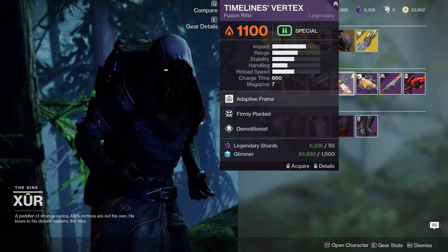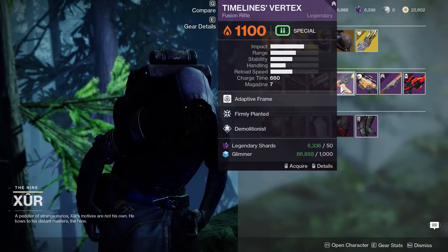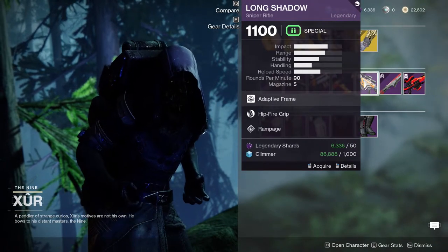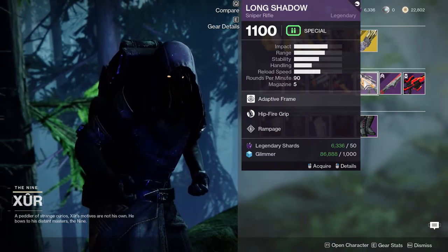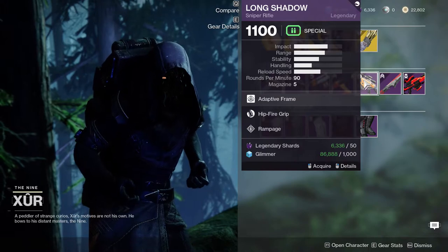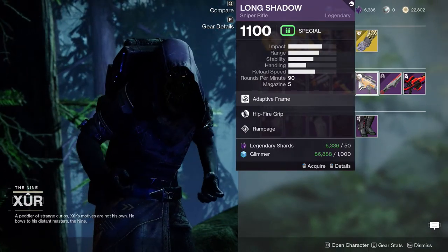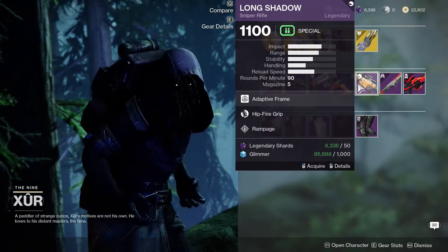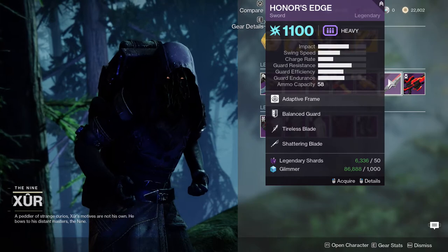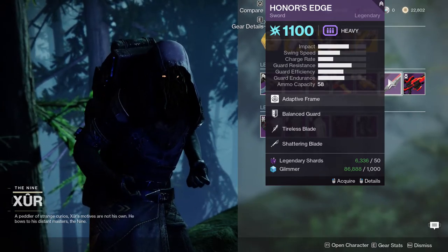Timeline's Vertex comes with Firmly Planted and Demolitionist — this is probably a really good one for PvE. Firmly Planted is pretty good and Demolitionist is definitely going to help with getting your grenade back. Long Shadow has Hitfire Grip and Rampage — I wouldn't recommend this; Hitfire Grip on a sniper is not great. For Long Shadow you really want Rapid Hit and Triple Tap, which would be way better for PvE. Honor's Edge I probably wouldn't recommend either — Tireless Blade and Shattering Blades are just underwhelming.